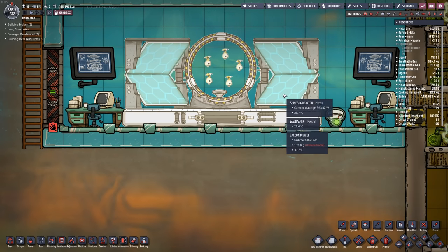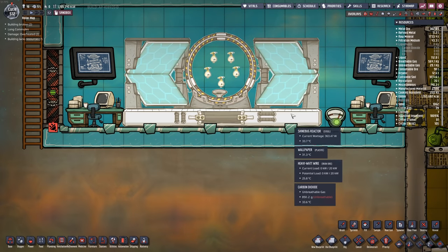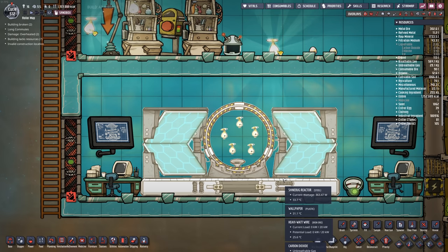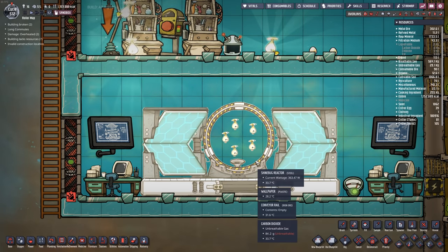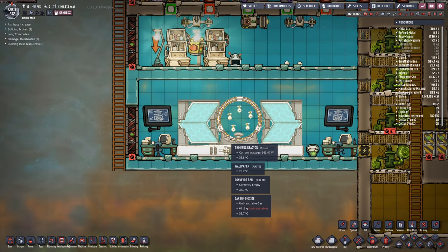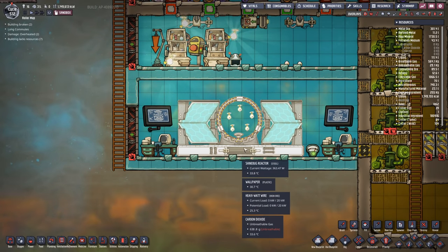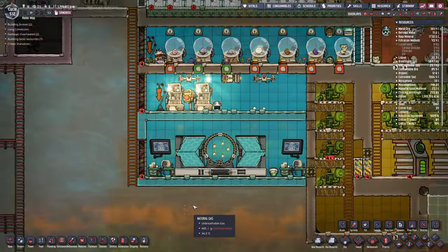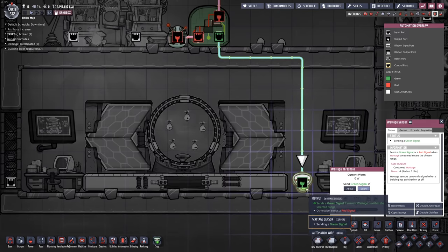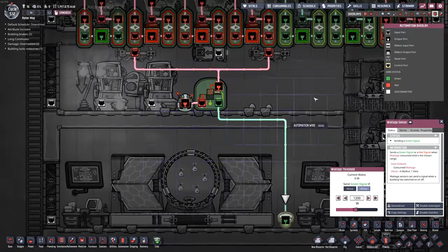The light the Shinebugs give off is absorbed by panels on the reactor, and you can see the amount of power it's kicking out — it can go up to 1,250 watts if you feed it enough eggs, which takes time and a lot of ranching. It scales up with however many Shinebugs you put inside. A Shinebug will give off an egg before it dies, so you can maintain a population without continuously feeding it. The egg shells drop down and can be picked up to eventually make a little bit of steel. I've hooked it up to an automation signal using the wattage sensor output, so once it goes above a certain number, it stops making more Shinebugs.